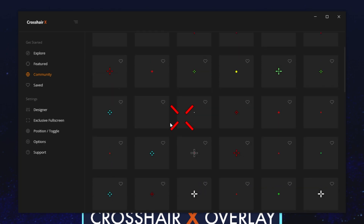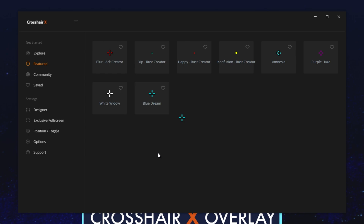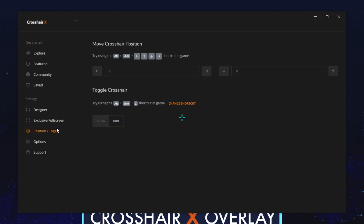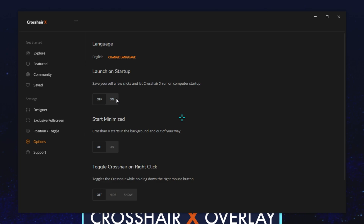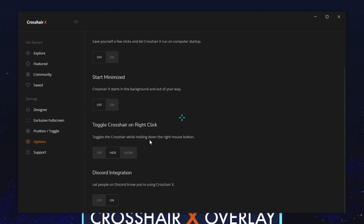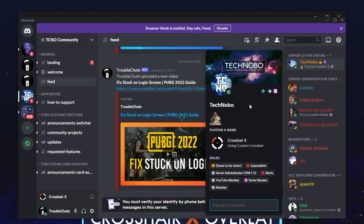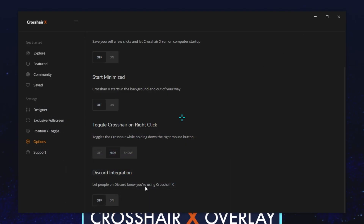If you get annoyed by the crosshair on your screen, hit Alt-Shift-Z to toggle it on and off. You can pick a different crosshair from the Community tab or the Featured tab — let's go for Blue Dream, there we have it. There's also the Position and Toggle tab to move it around, and Options where we can change things about the program such as starting up with Windows, starting minimized, and Toggle Crosshair with right-click — holding right-click will hide it. I'll go with Hide, as scoping in usually places a crosshair there and it could interfere. Discord integration, turned on by default, will let people know you're using Crosshair X — if you don't want that, come in here and turn it off.